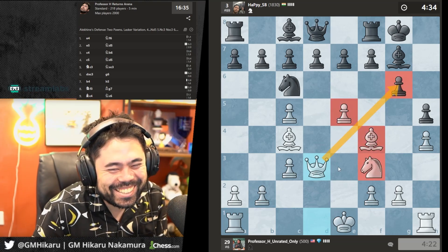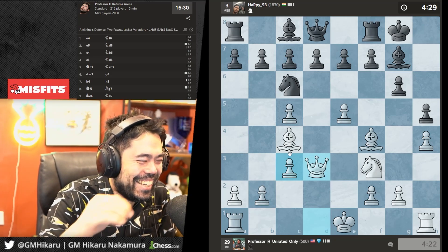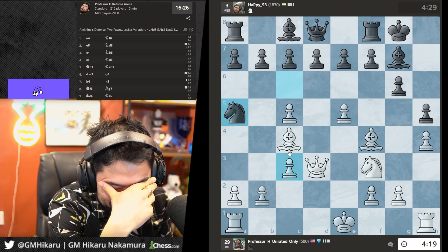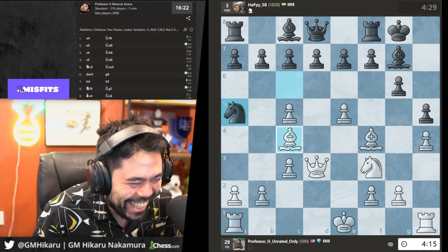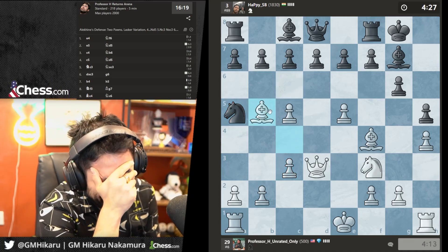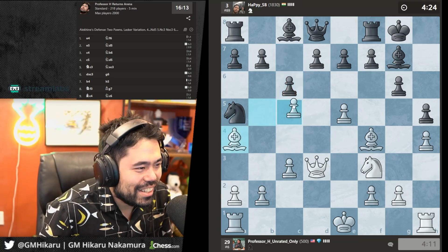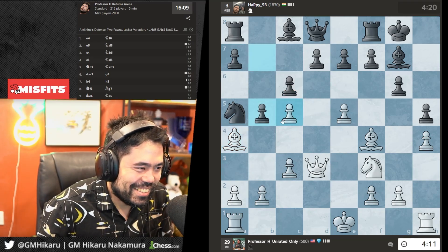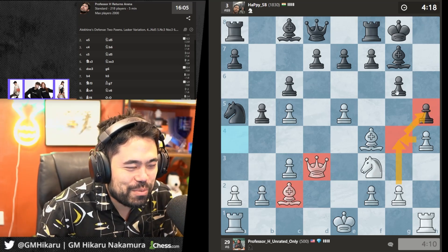Let's play Qd3 to target g6. I'll go Bc2 — my idea is to play g4 and open up the kingside.